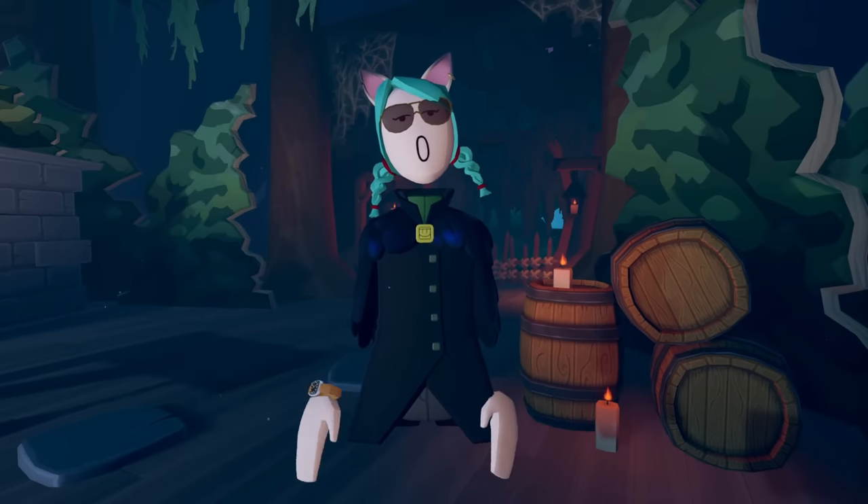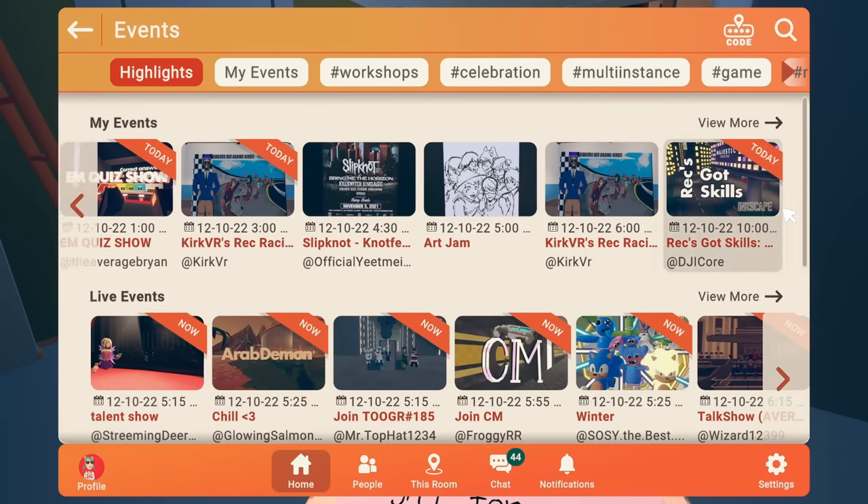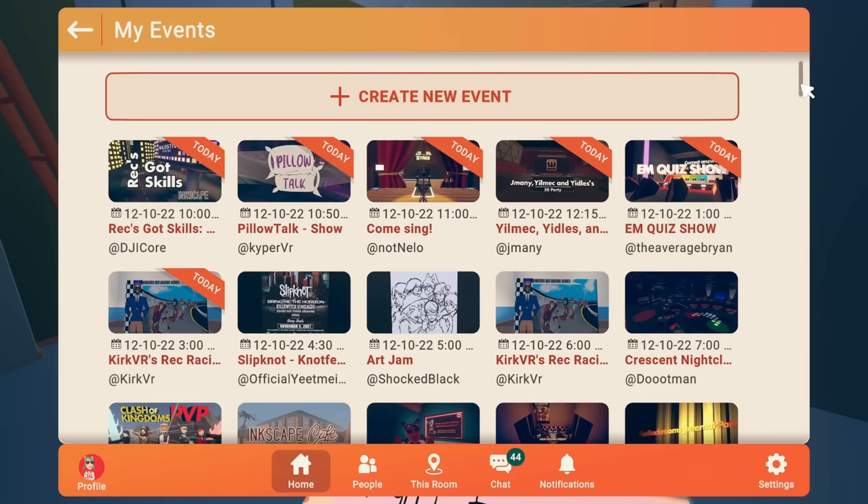Number 9: Events. If you want to get adventurous, check out the Events tab — you can attend a variety of events, anything from birthday parties to karaoke. It will advise you when the event is starting, and you can choose to RSVP for later or attend right away.